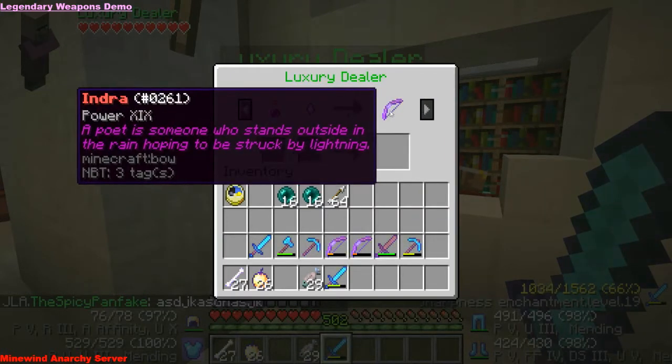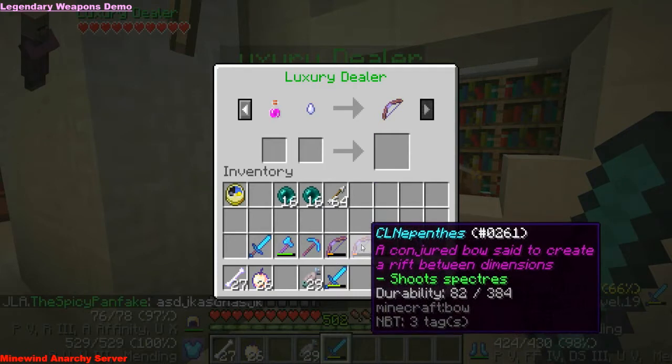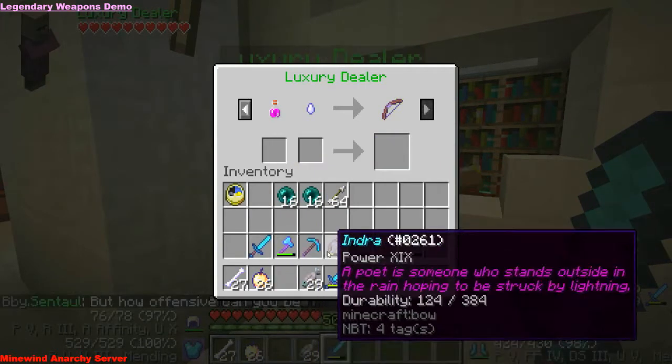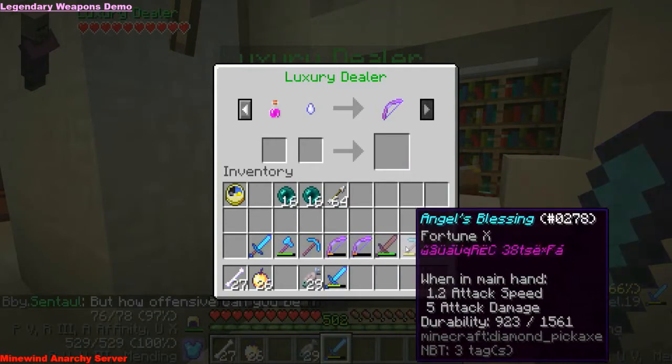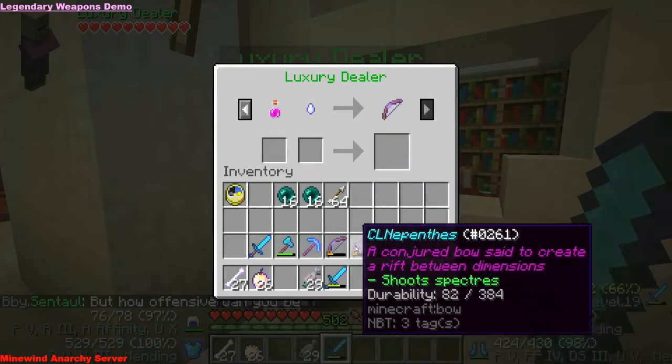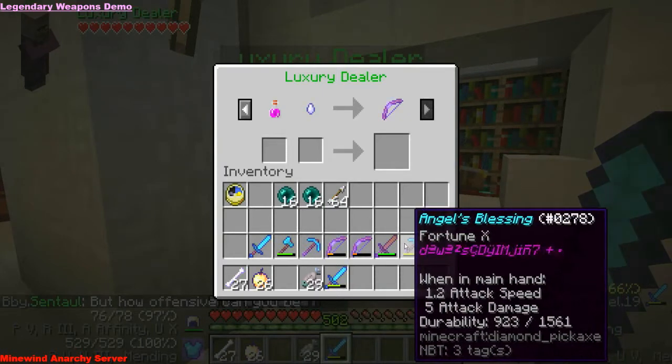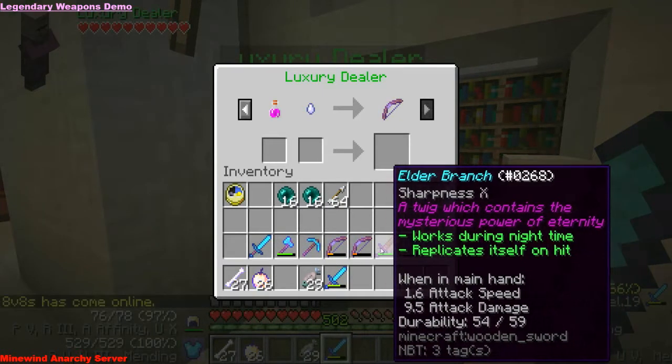When you use it to the point where it's in the red and you want to repair it, your first god repair of the item will cause it to lose its red name. So you can see all my items here, except for Lifestealer, are blue named. This is unavoidable — it's going to happen, unless you keep it in your ender chest forever and never use it.